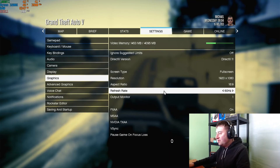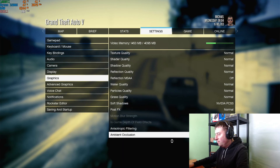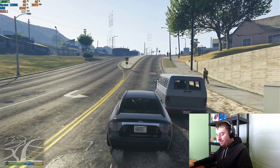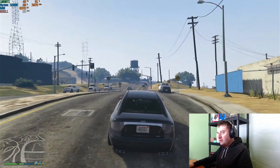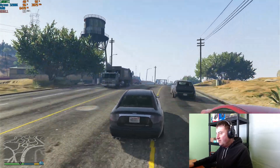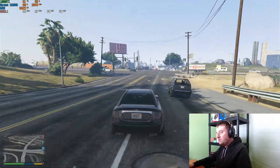Jumping into the first game — GTA 5 at 1080p — here are the settings, all fairly low across the board. As you can see up there, we're getting around 90, 95, 100 fps. Let's start running a benchmark and see what we get.